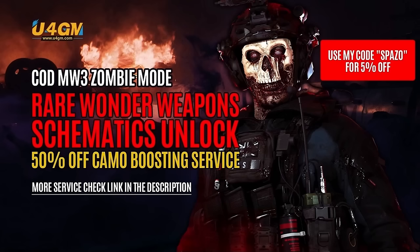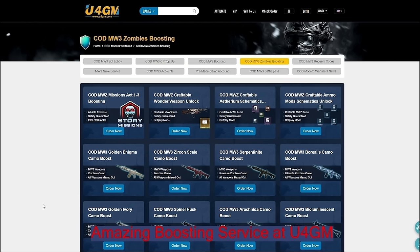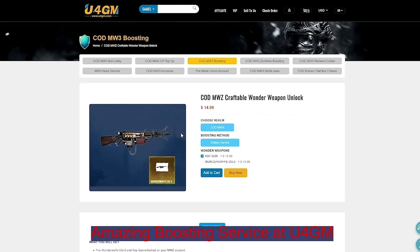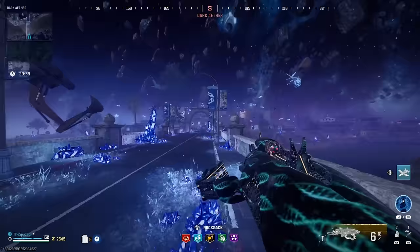The sponsor basically goes inside your game and unlocks things you don't want to grind for, or if it's too big of a grind. Say you're going out of town and still want to grind your account — they'll do it for you. I definitely recommend them, they are trusted and safe. Link in the description, code 'spazel' for 5% off.